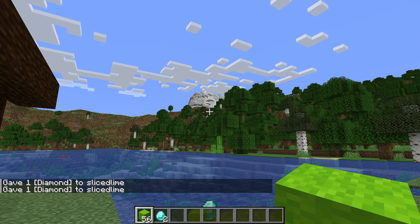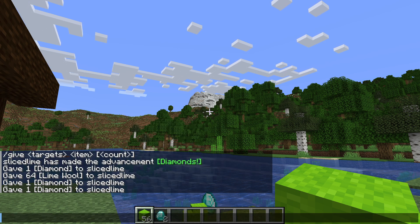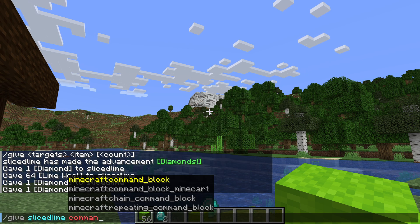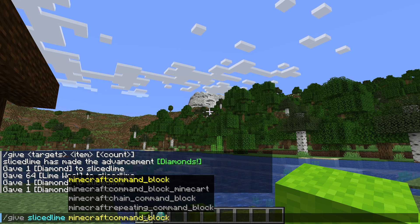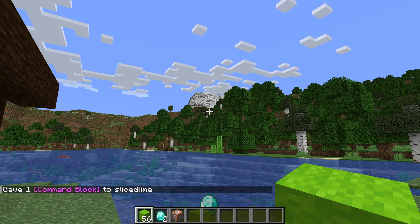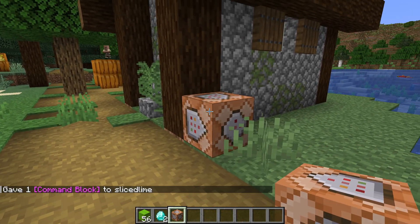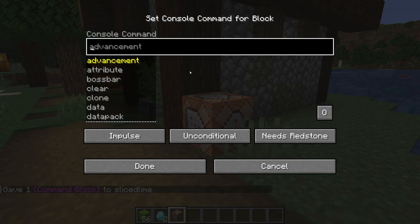One very useful thing we can do with the give command is give ourselves a command block. We'll be using command blocks in a wide variety of ways, so it's worth getting comfortable with them. Slash give slicedlime command underscore block gives me a command block. Now I can place that down, and as long as I'm in creative mode, I can interact with the block to open this user interface.